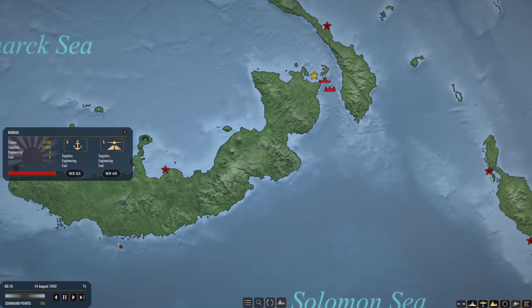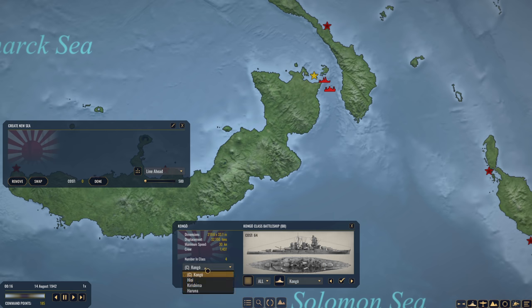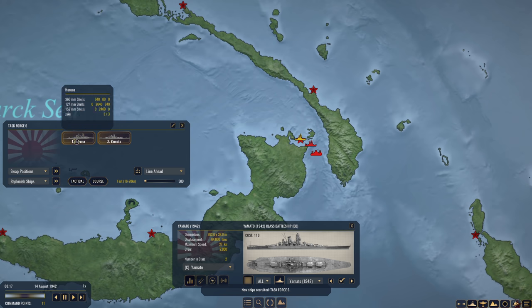However, before I do that, I want to ensure Guadalcanal is completely secured, and I think that means bolstering our surface fleet. We have 185 command points, which means we can get what everyone's been really waiting for. We are going to get another Kongo class battleship — Haruna. And then, drum roll please — Yamato. We are going to get Yamato, because why not? It's pretty hard to pass up. That's going to be 174 command points, and we are going to merge this fleet.